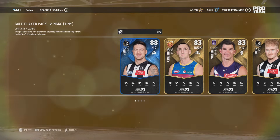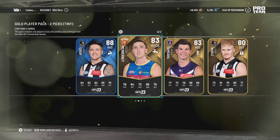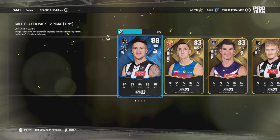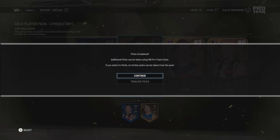It's a new space pack so there are no legends in here. You get to pick two. Right now I do not have a ruckman — I'll show you my team after this — but we will take Crisp and we will take the big O because I do not have a ruckman.